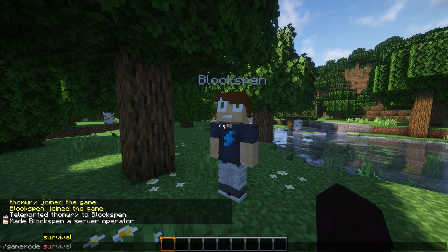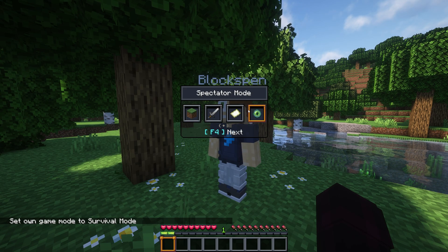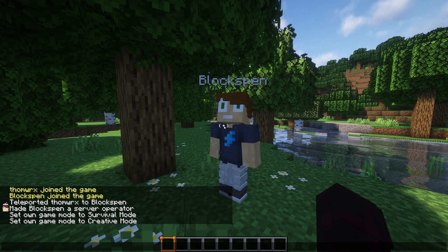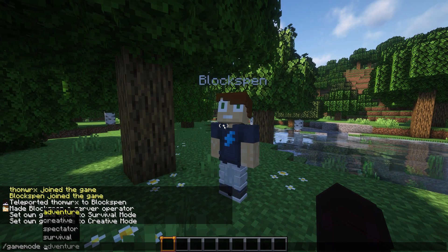You can also change game modes freely with commands like /gamemode survival or /gamemode creative, or by pressing F3 and F4 at the same time to open the gamemode GUI. To change another player's gamemode, type /gamemode followed by the desired mode and then their username.